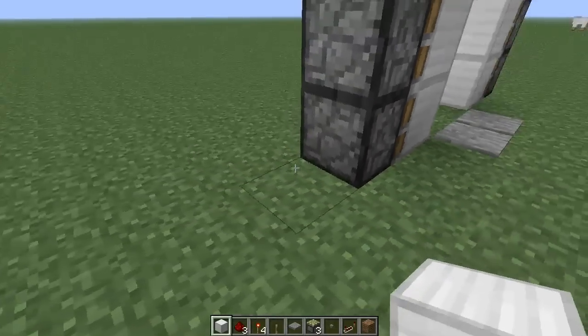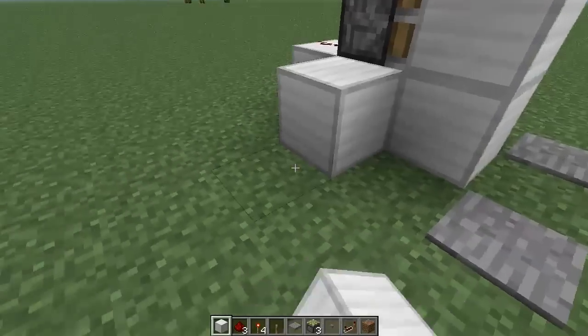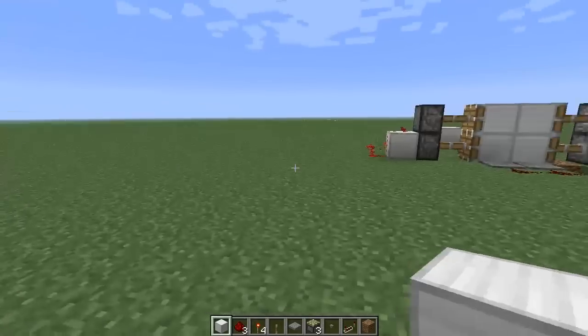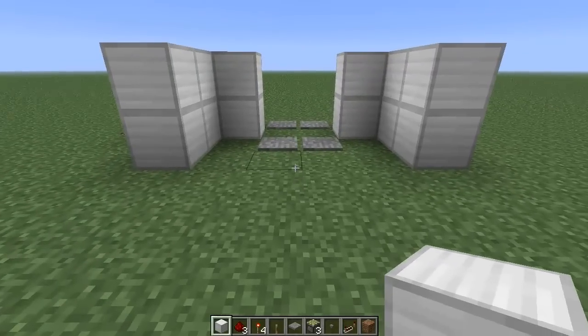Now, the only thing we can't actually hide underground is the power for this one. However, you can obviously just build a wall here so that the players can't see what's going on behind there. So everything else — like all the other wires that we see up above ground here going to the pressure plates and the inverter and all that sort of stuff — will be underground.